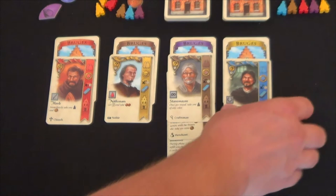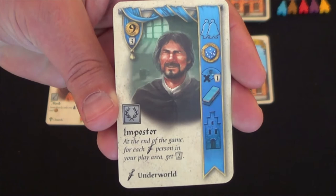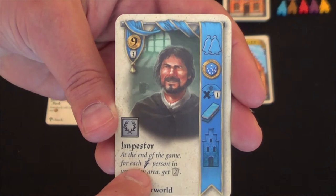Last but not least, there is end-of-game scoring. Whenever a character has the laurel symbol, it means that character will give you victory points at the end of the game. For instance, this character would give you victory points for every other character in play that has the underworld symbol in the bottom left-hand corner.